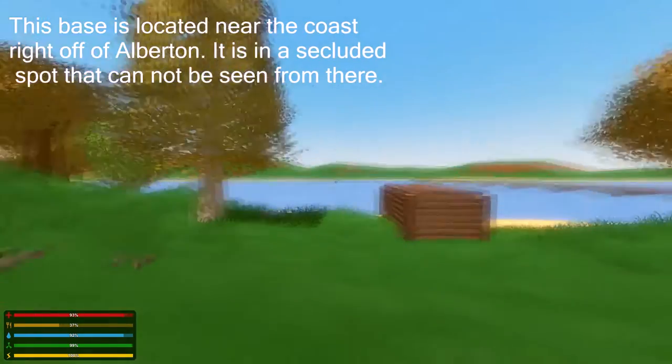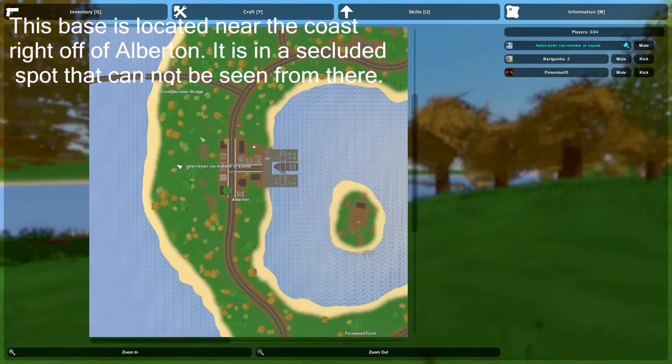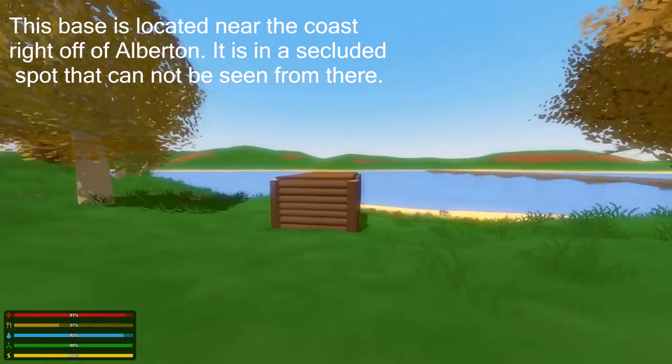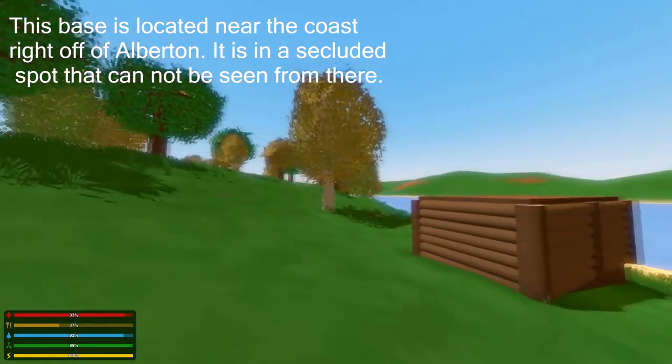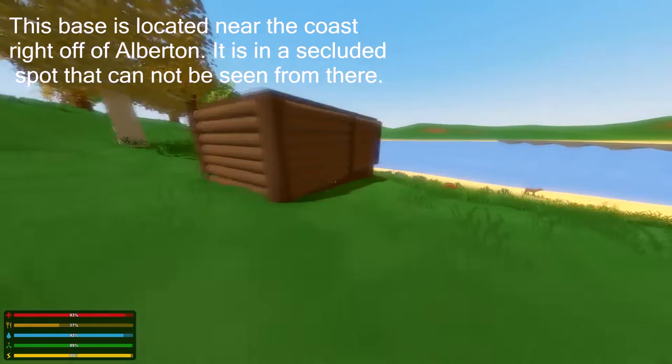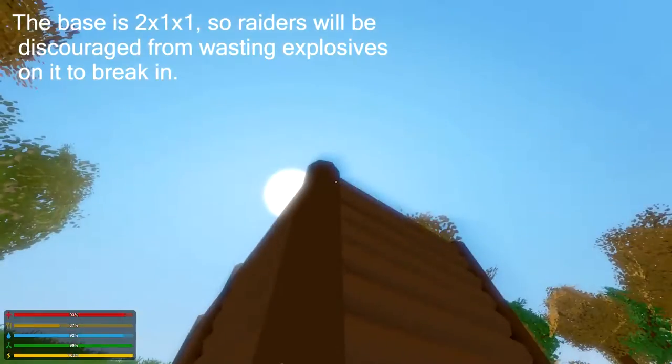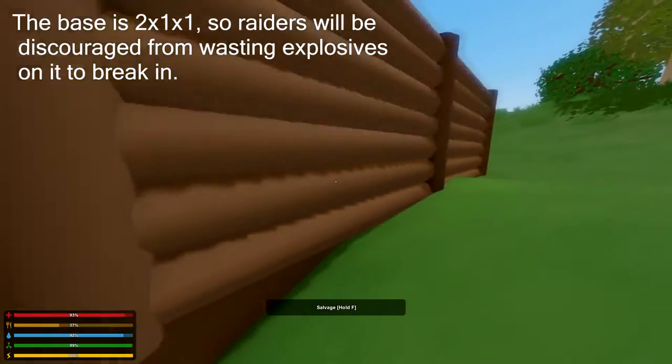This base is located near the coast right off of Alberton. It is in a secluded spot that cannot be seen from there. The base is 2 by 1 by 1, so raiders will be discouraged from wasting explosives on it to break in.